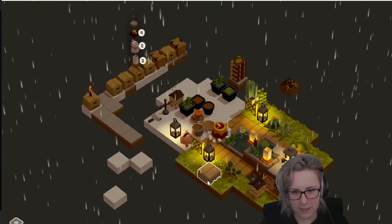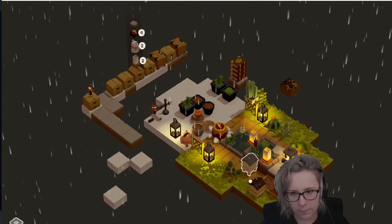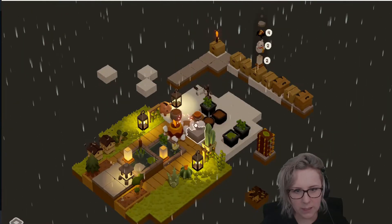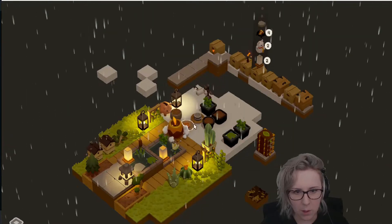But I'm specifically trying to make like a little water garden. Now I'm getting all the grass — like what? I complained about not getting enough terrain tiles and now I'm getting all the terrain tiles.